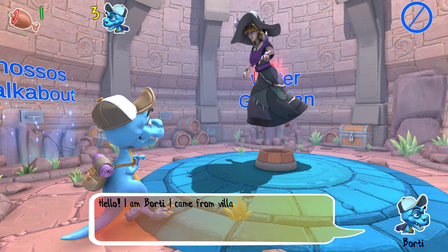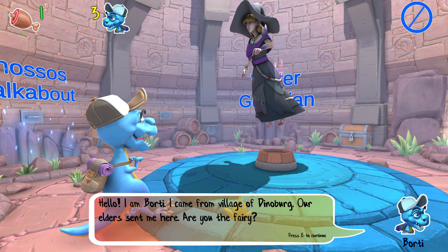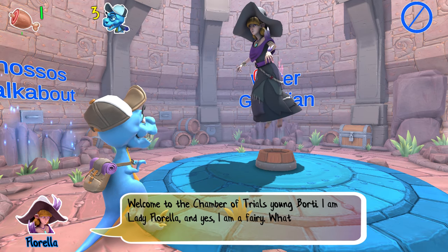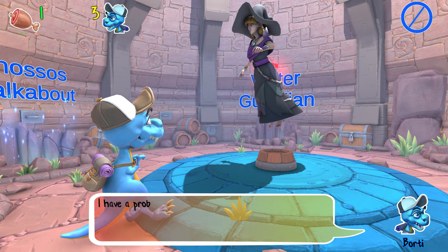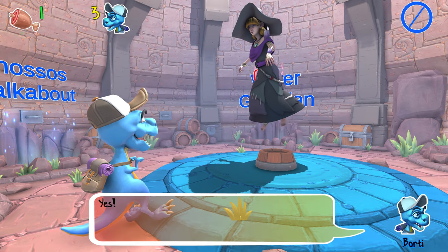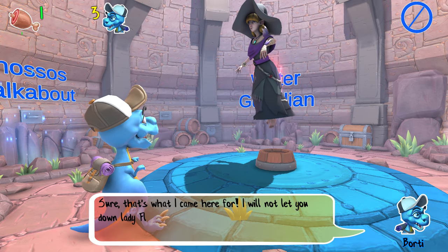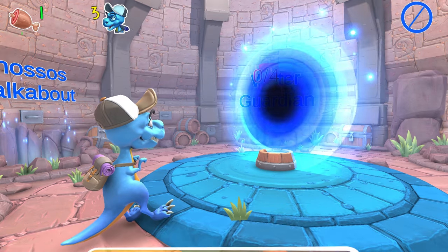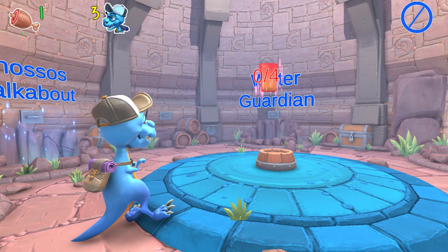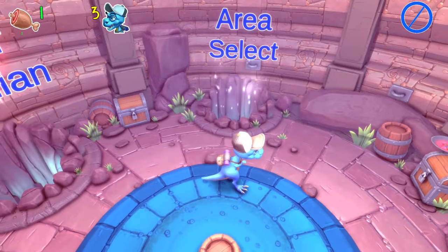The cutscene dialogue begins — 'Who seeks my wisdom?' / 'Hello, I'm Borty, I came from the village of Dynaberg, our elders sent me here.' There should be an opening intro where you see the elders sending him out — it just cleans things up and looks nice. The animation of Florelle is quite nice and shows some artistic direction, but it needs to be more polished overall. The portal just appears — there's no sparkle effect for her entry, another unclean transition.